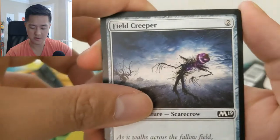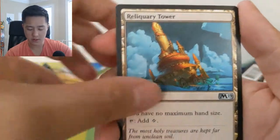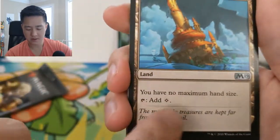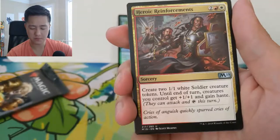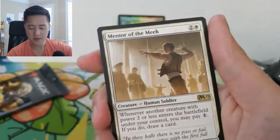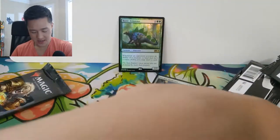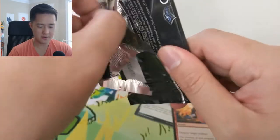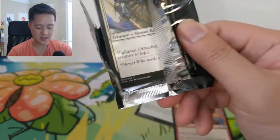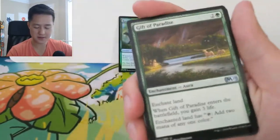Whoa, what is that? That's cool artwork — Field Creeper, it's like a scarecrow with a pumpkin head. Rogue's Gloves, and oh, another Reliquary Tower — nice. I'm curious about this card; I feel like it's actually pretty good but I'm not sure why. Like when is having no maximum hand size really good? I wonder if it's for a specific combo. And then Mentor of the Meek — this is a card I liked when it first came out. He just dies too easily, and if he doesn't, maybe you draw like one card before something happens to him. Always liked the idea, just didn't seem good enough.